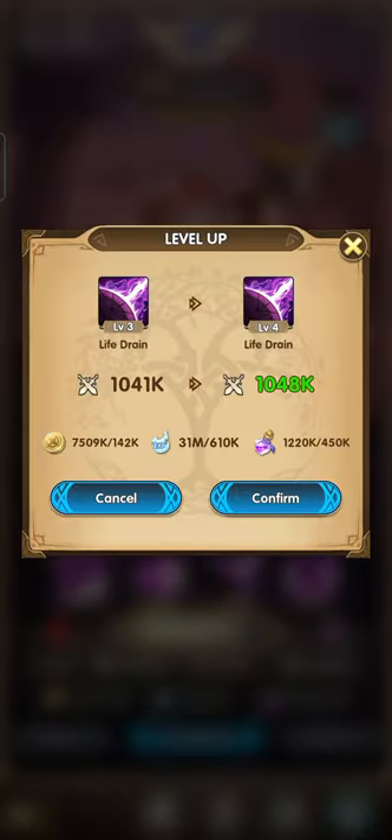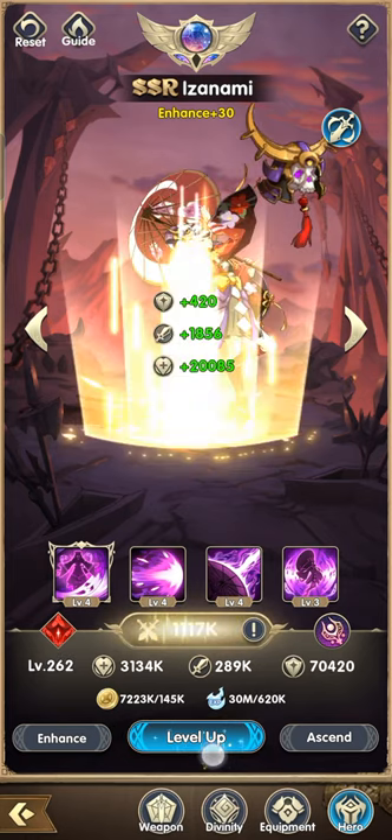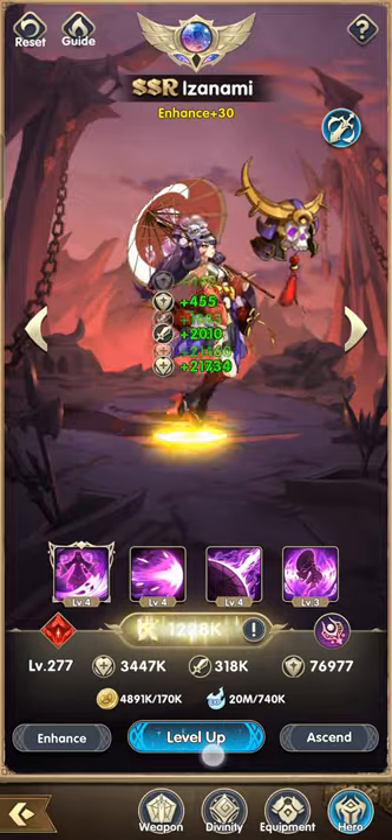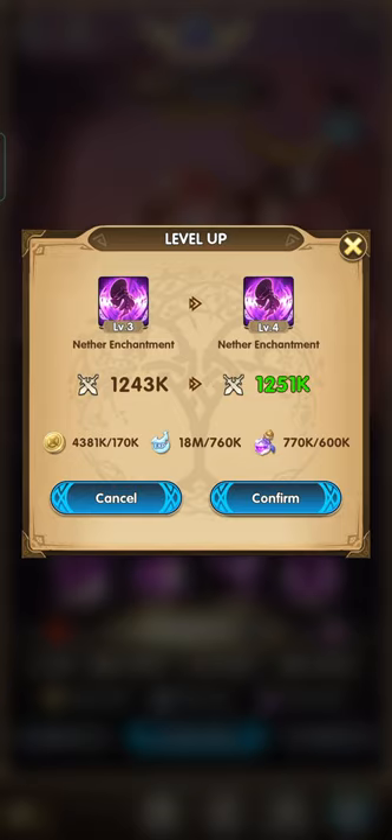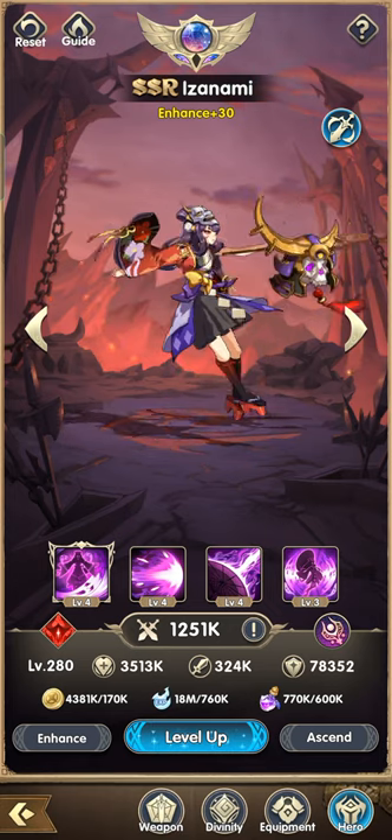At level 260 you need 450,000 stardust, 610,000 EXP, and 142,000 gold. At level 280 you need 600,000 stardust — and in order to reach level 300 you need 18 million experience total and at least 4 million gold, and 170,000 gold for that final bracket.